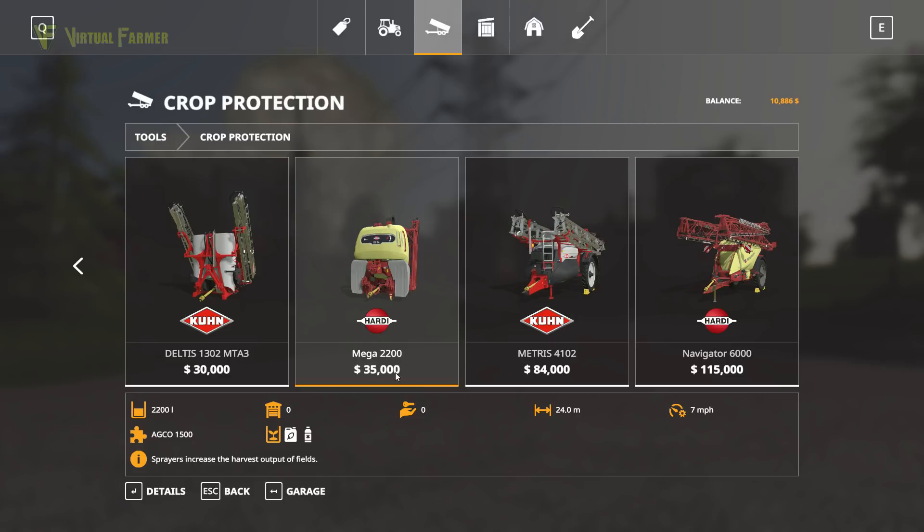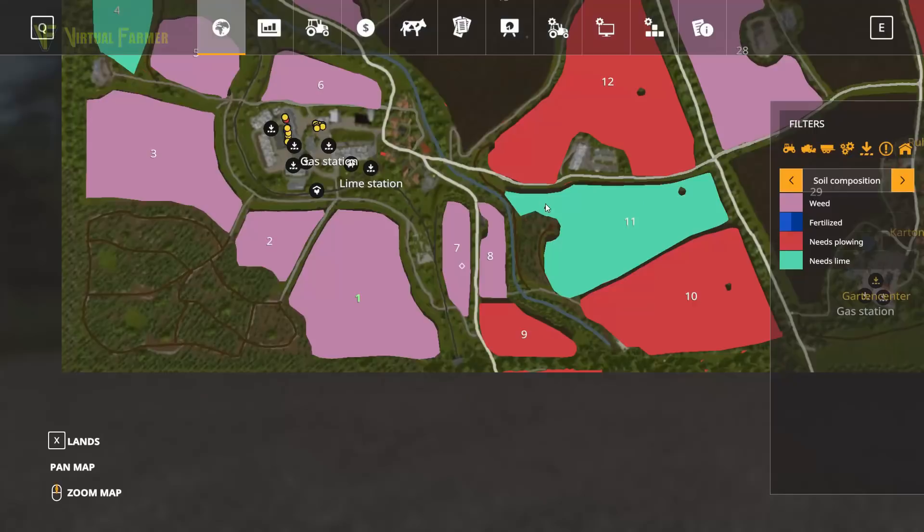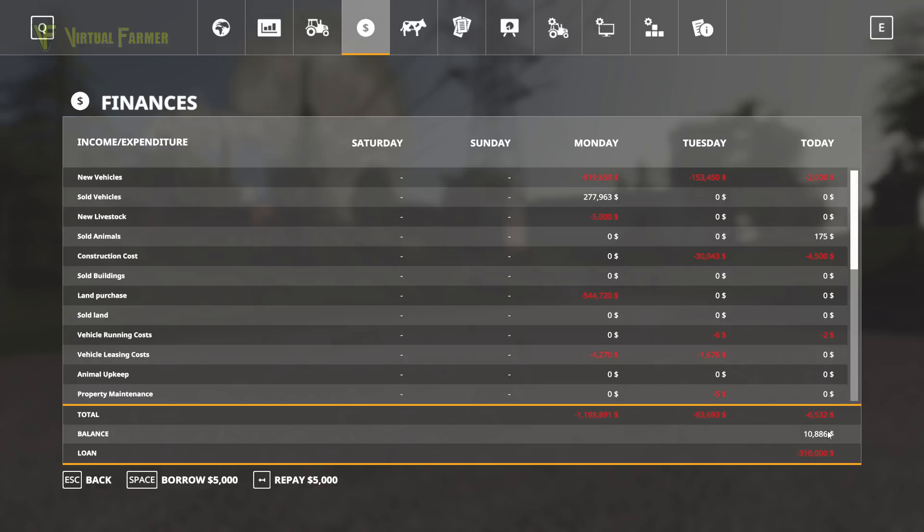We've actually got our cow tractor up here. As you can see though, we have a small problem — it's 35,000 to buy it and we've only got 10,000. So the first thing we'll do today is borrow 35,000 to do it. I want to leave the 10,000 for other stuff, so we need to borrow another 35,000, which is seven hits of the space bar.